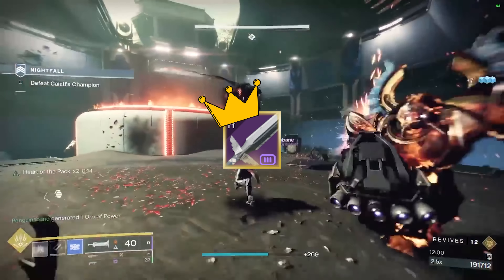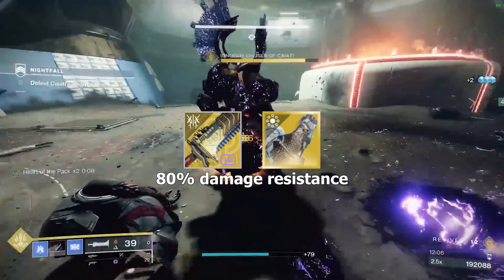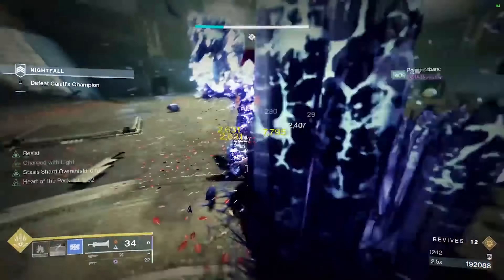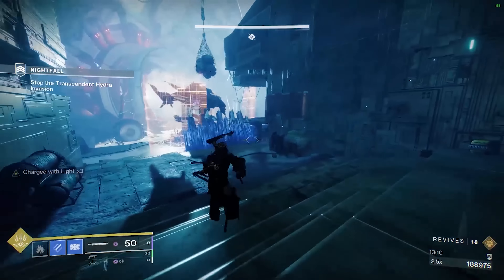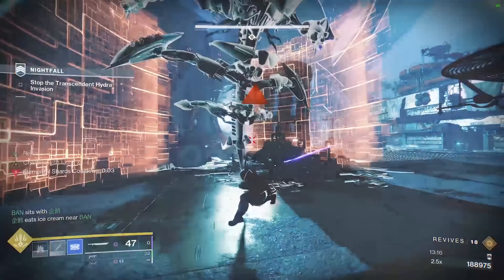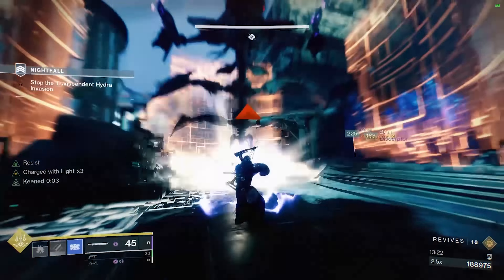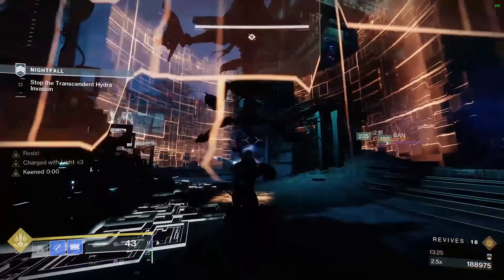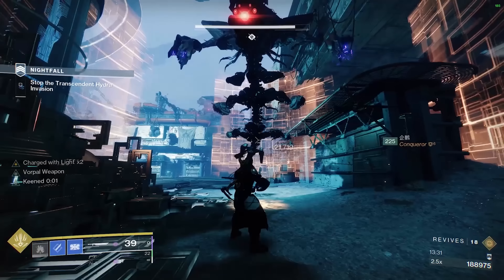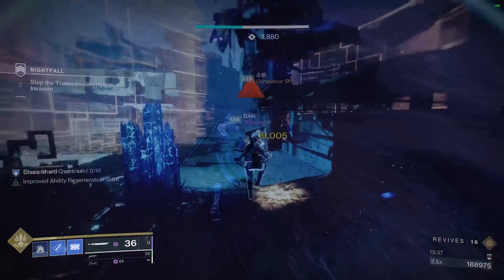The Lament is amazing for aggressive plays, but Crownsplitter takes the crown for defensive plays. With Stronghold, guarding with Crownsplitter grants about 90% damage reduction whereas the Lament only gives about 80% with no other damage reduction. With Crownsplitter, your job is to get aggro for your team and use the insane damage resistance to your advantage — you become the definition of a tank. Approaching champions with Crownsplitter is similar to the Lament, but since you don't have anti-barrier built in, the approach is a little different.